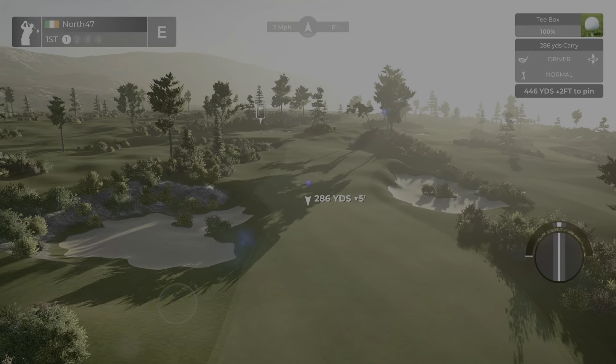Hole number three is the first par three of the round — 153 yards, down three, playing about 152. Nine iron should be fine. I don't even think I want to touch the wind. Maybe just a little bit of spin. It's a little slow — that spin could really affect it, and we've come up short. Let's try our first chip of the round, 10 yards — we'll go with the seven iron. A little bit slow, but we tap in for par.